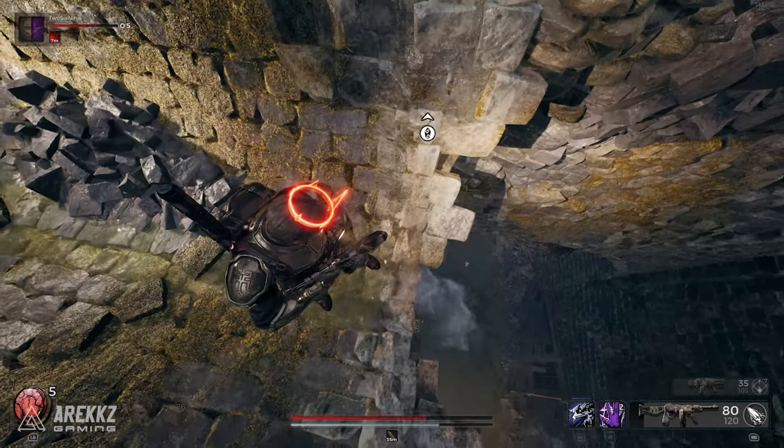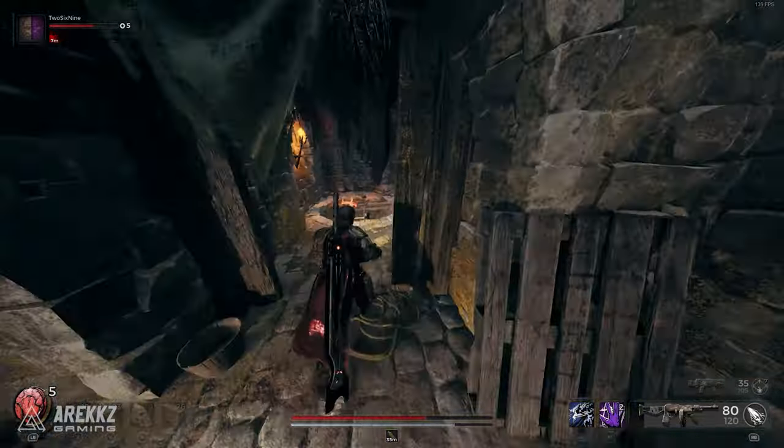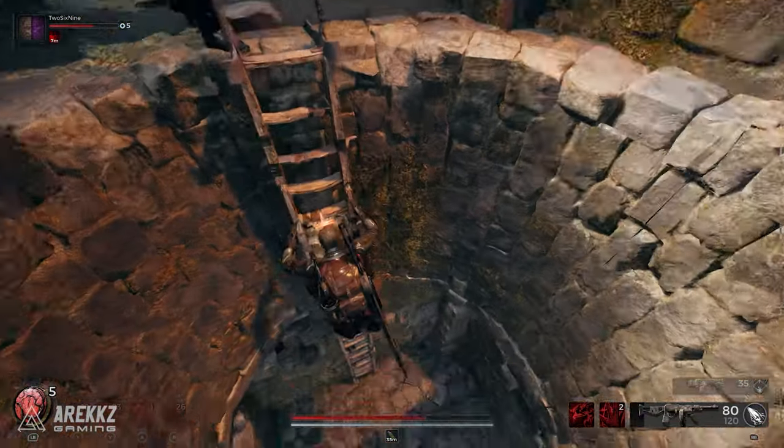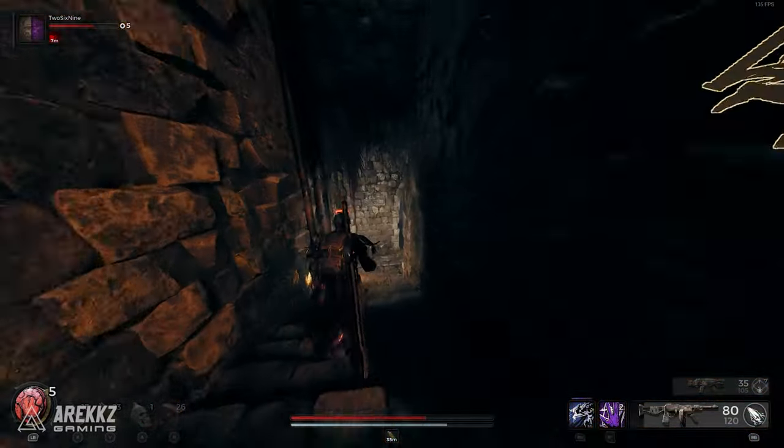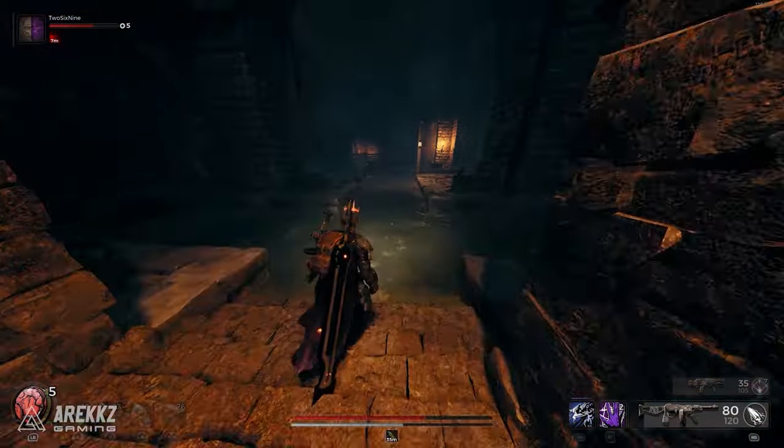Next you want to head deeper into the sewers and follow the pathway where the water leads you, around to the right, where you will eventually find a warp door. This will take you to the Derelict Lighthouse map and there will be enemies on the way so make sure to kill them or run fast.